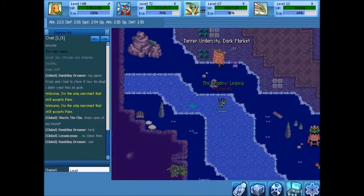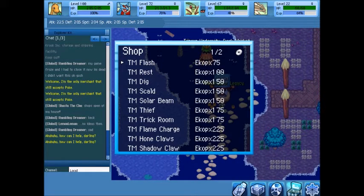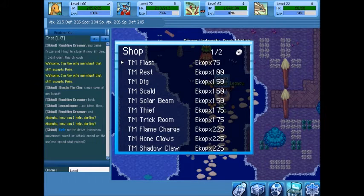Following the path down here is the Dark Market, where everyone has their own items. There's another currency called Ecop — a new currency found only in the Undercity. It's not as easy to find as Poke — nowhere near close. In dungeons you only get between one and five Ecop per pickup, and pickups aren't that common. There's no Poke down here at all; Ecop is their currency.